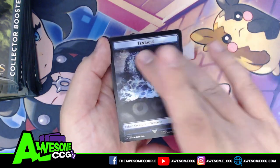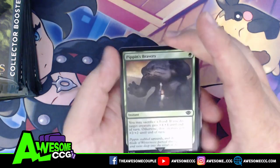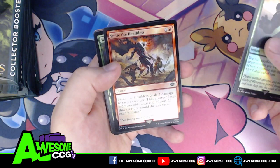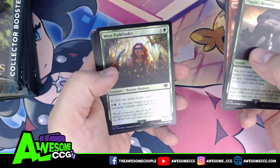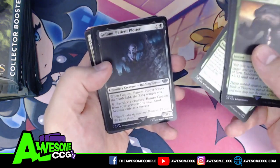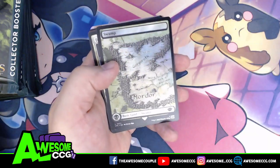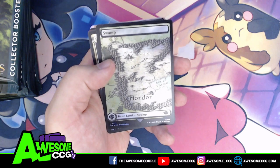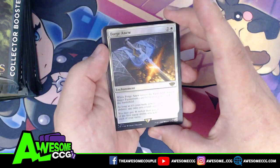We have a Tentacle token and a food token. Pippin's Bravery, Deceive the Messenger, Smite the Deathless. Woe's Pathfinder, Entish Restoration, Patient Plotter — a Golem — and here we have a different swamp, this one looks like Gorgoroth. And Forge Anew.